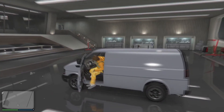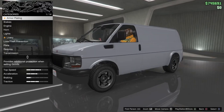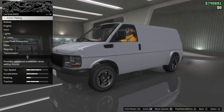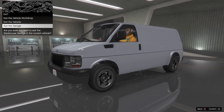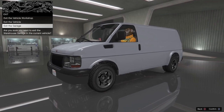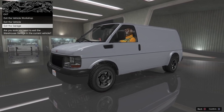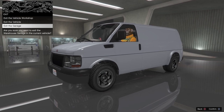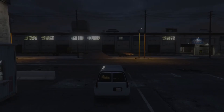Now once you're inside the van, all you need to do is hit right on the D-pad to enter the vehicle workshop. Then go ahead and hit Circle or B just once, then go down to 'Exit Garage.' The moment you click this, you want to spam the home button on your console — for me it's the PlayStation button. I can't actually record that part, so I'm just going to do it real quick.